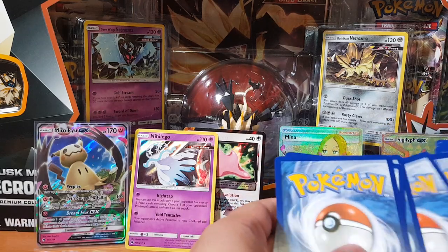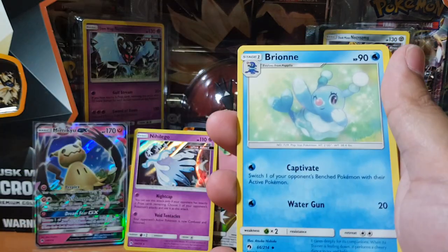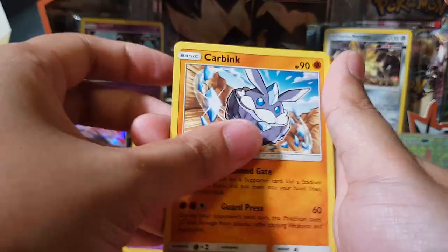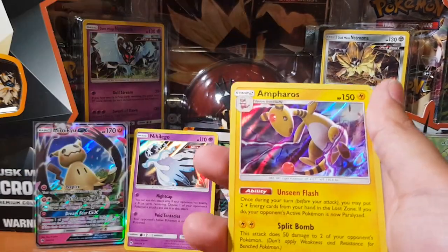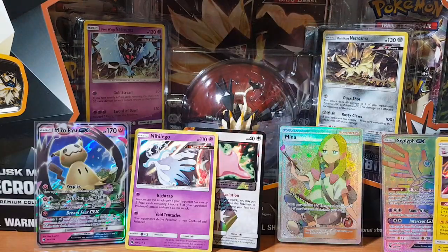Can we pull anything else from these packs? Come on, let's go! I feel like the more hype you get, the better the pulls — I'm telling you, it's all about the hype. The hype is real! Carbink, Chikorita, Cymbaquil, Mareep, Brionies, and oh — Ampharos holographic! Not bad, not bad.